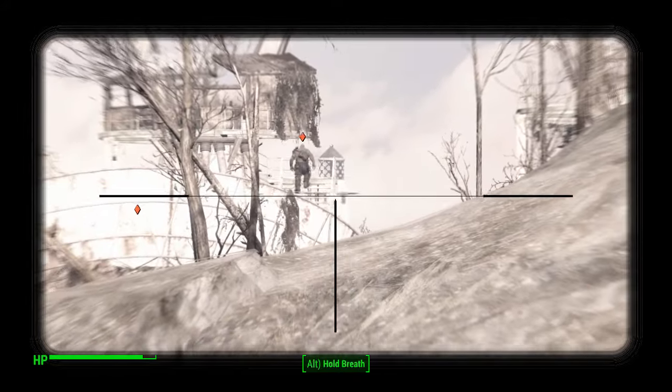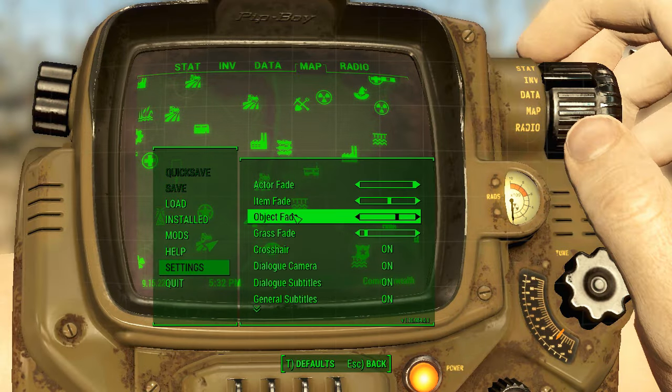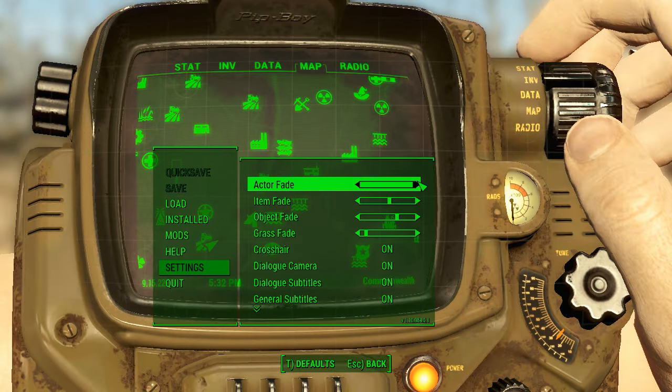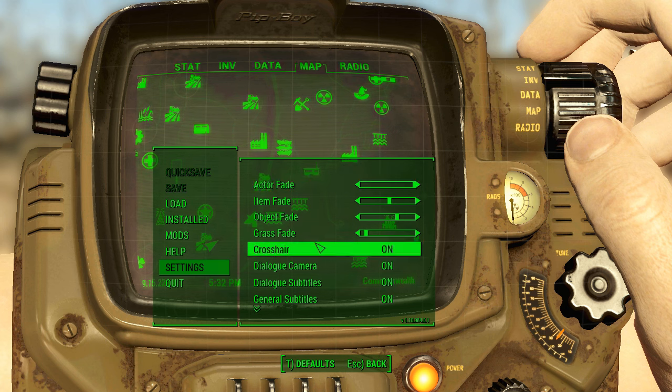Now my settings on this game aren't set to maximum. Active Fade is maximum, Item Fade is in the middle, Object Fade is like up there and Grass Fade is way down there.